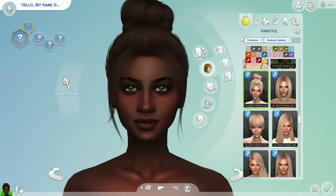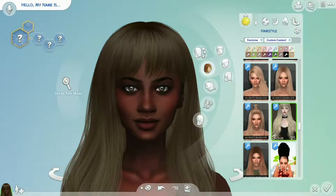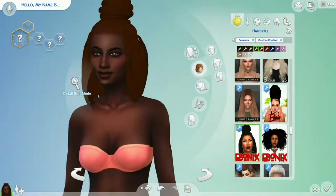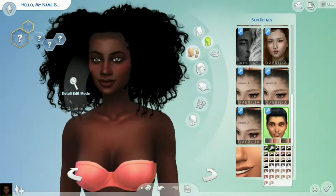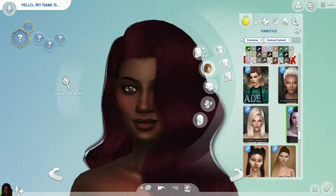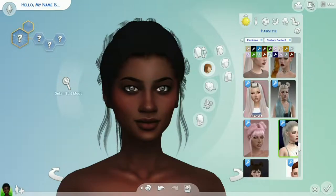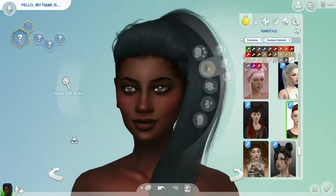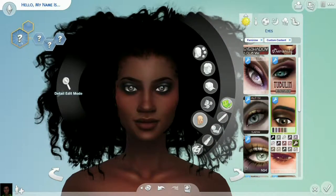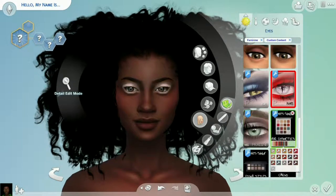This character just kind of flowed once I sculpted out the face and changed the skin color. I just love this dark chocolatey skin — it's so pretty. I actually had these skins for a while and never noticed I had a dark skin that looked that good. I don't like the red cheeks; it looks like she has a ton of red blush on, but the skin texture is just amazing.